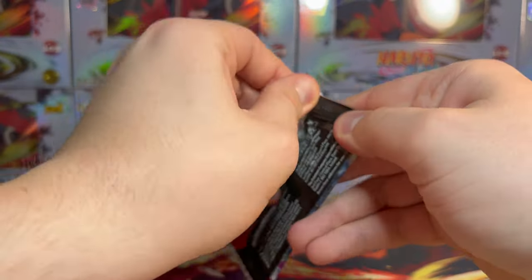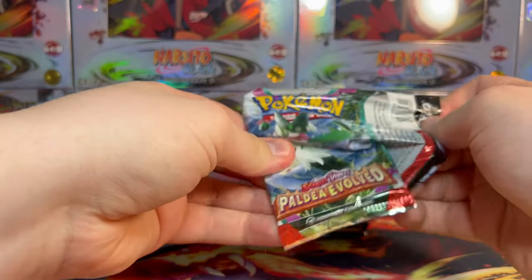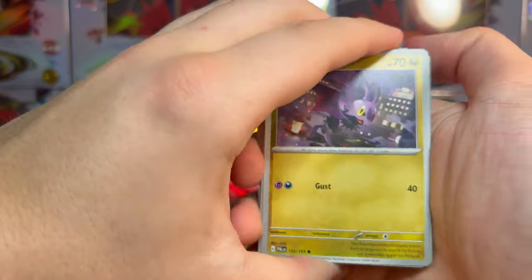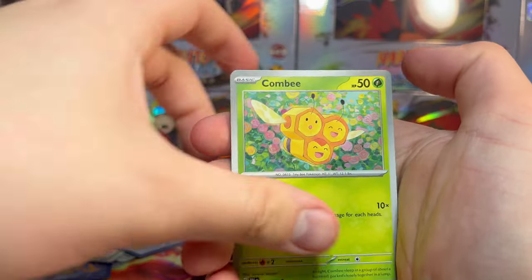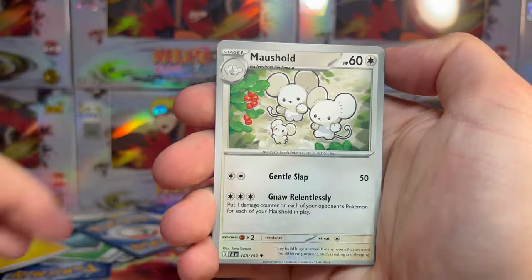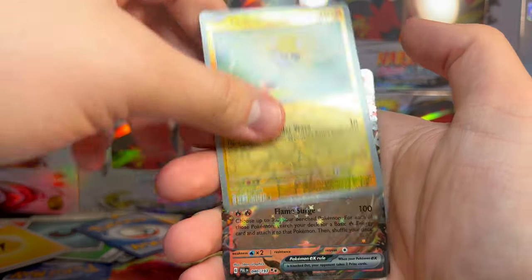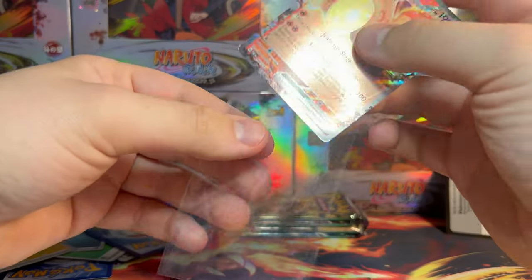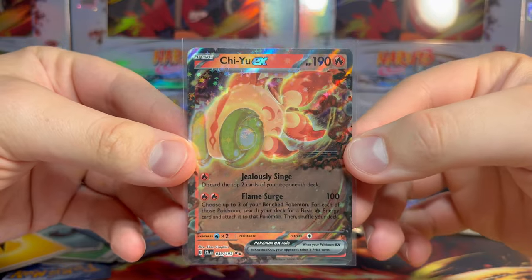Off the end we got a basic energy. We got Noibat, Pawmi, Glimmet, Frixibax, Zweilous, Mousehold, Seat Titan, Wingull, Tadbulb. And on the end we got Chiyuu EX — our first hit from this booster bundle comes out of our second pack. Another two star rarity. Nothing too special though — I'm really feeling defeated by these booster packs so far.